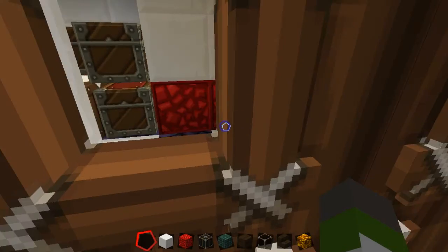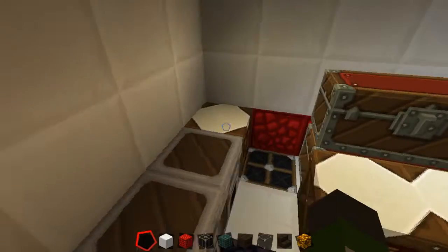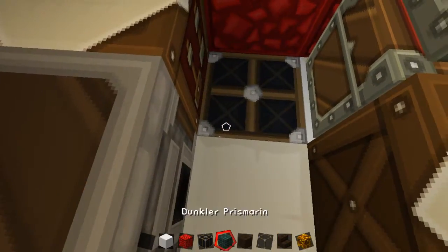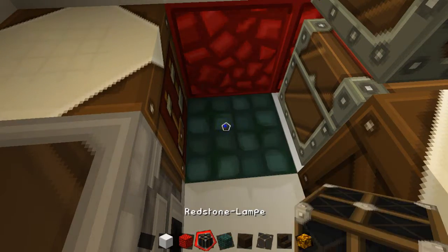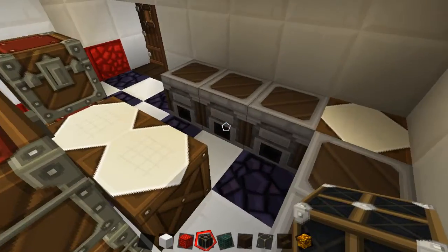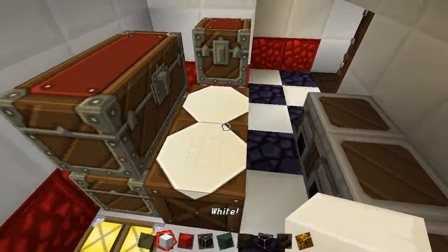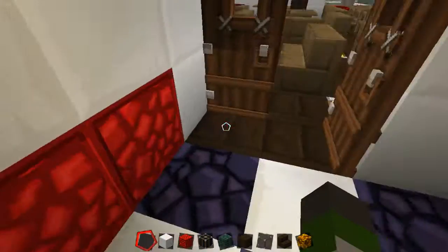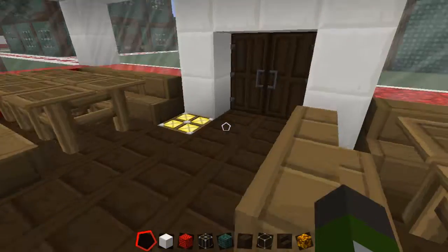Coming along here, this is the kitchen. Nice flooring and various lighting. You've got various ovens, bits for ingredients, and chests for ingredients — various things for preparing food for the customers. That's pretty much my restaurant.